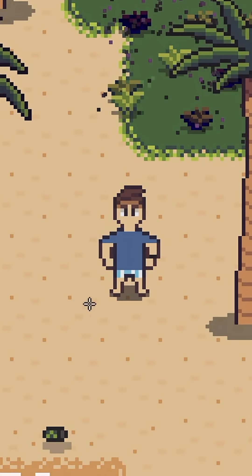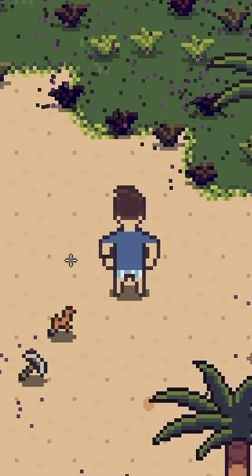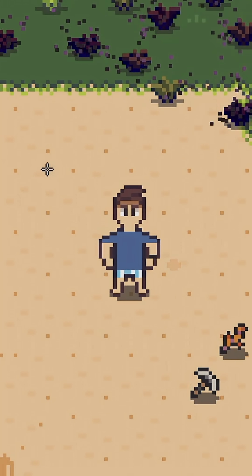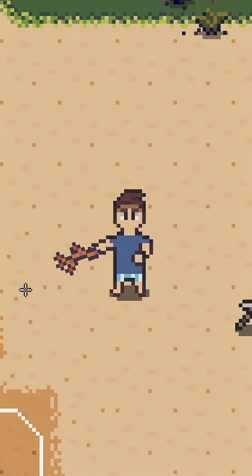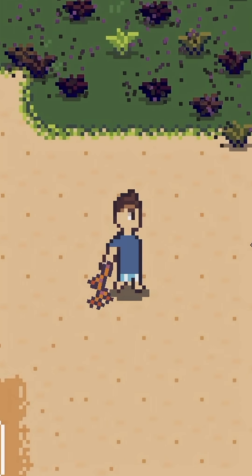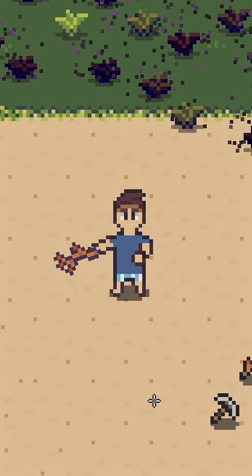Even better news than that — I was really worried that in order to make that look good I would have to create four more player animations for the diagonal directions. I'm really happy that this seems to look just fine even with my initial up, down, left, right swing animation. So this was a big win this morning.